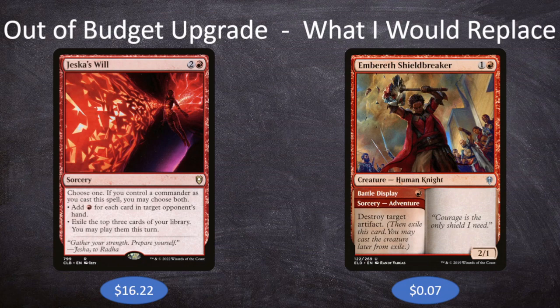If you do put in Jeska's Will, I'd recommend removing Embereth's Shieldbreaker — one and a red for a 2/1 Human Knight with the adventure Sorcery 'Battle Display' for one red, which destroys target artifact. I included it as an adventure card that doubles as removal, but destroying an artifact isn't always relevant, and then you're just casting a two-mana 2/1, which doesn't do much in Commander. So even with all our exile synergies, this one really isn't that strong. That's my recommendation for what to cut if you add Jeska's Will.